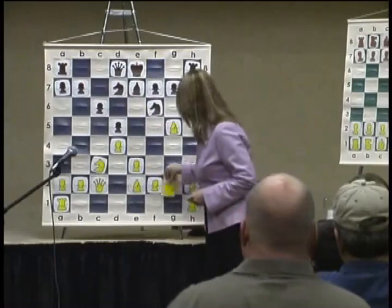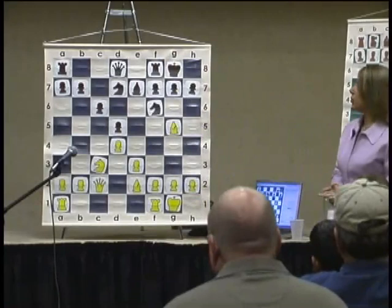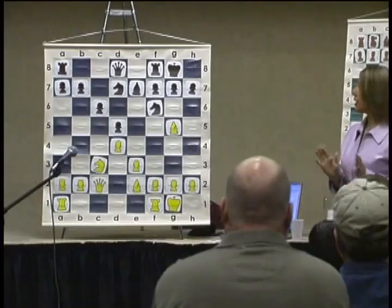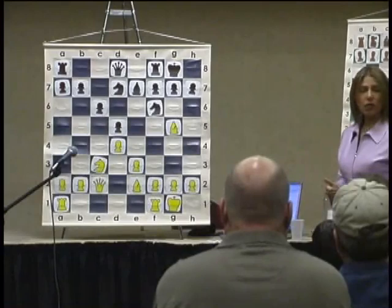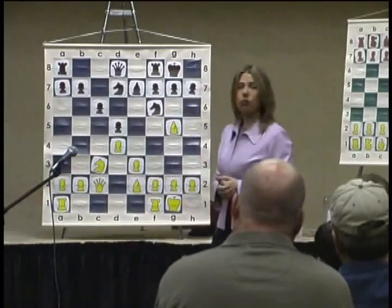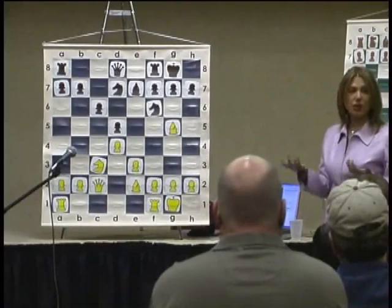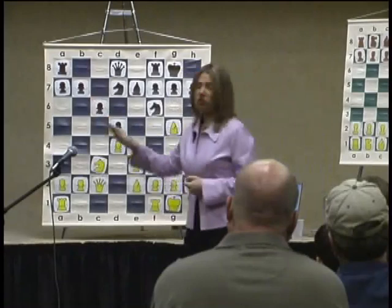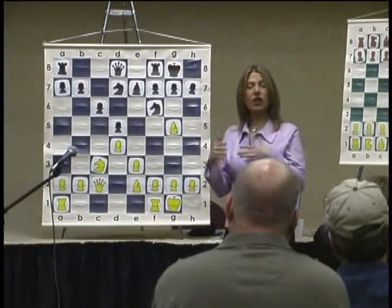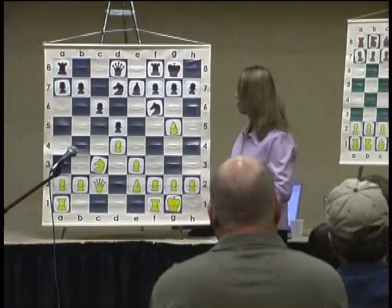At this moment I'd like to discuss the plans in this type of position — what are white's options? White has two main plans. One is the so-called minority attack: the minority means the smaller quantity of pawns attacking the larger quantity on the queenside. This pawn formation can arise from many openings — not just the Queen's Gambit, but also commonly from the Caro-Kann. The common plan is to start an attack with moves like Rb1, preparing a pawn advance of b4 and b5.